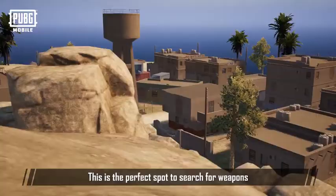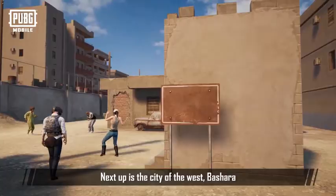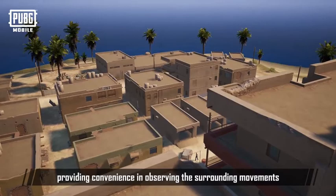Next up is the city of the west, Bashara. It was a city congested with residents, with tall buildings providing convenience for observing the surrounding movements. Just make sure not to lose your directions here.